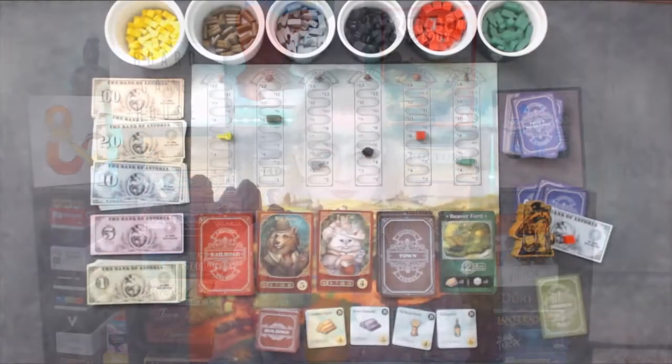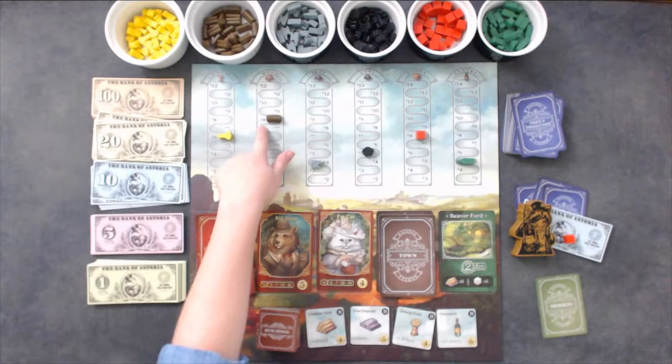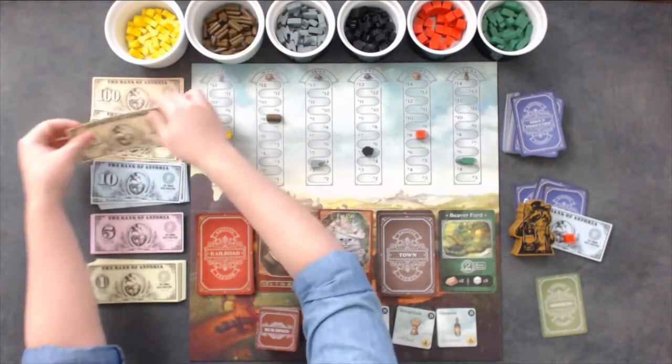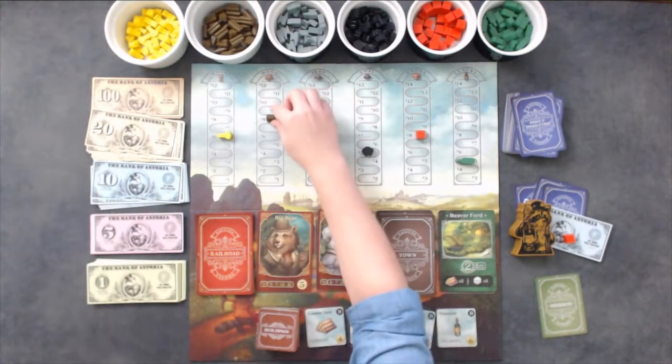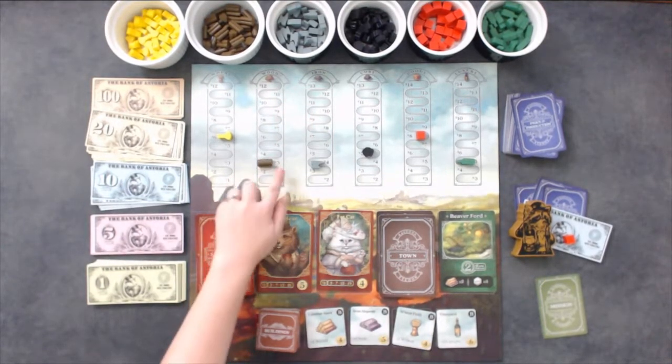Selling commodities is one of the main ways to make money in Raccoon Tycoon. To sell a commodity, choose a single commodity from your storage, from one to all, and return it to the supply to receive the cash value shown in the market. Then move the marker down the number of commodities you sold. For example, wood is currently on the market for $8. I can sell my 5 wood for $40, then move the wood marker down 5 spaces. The market price for wood would now be $3.